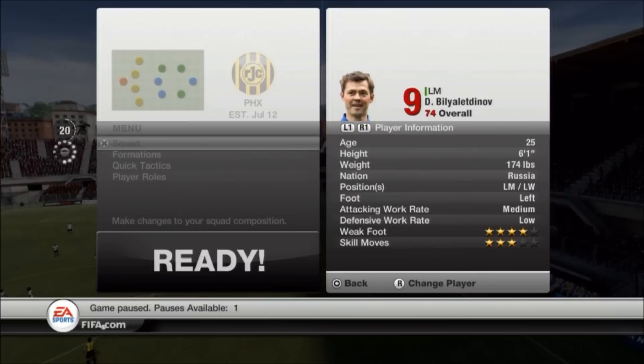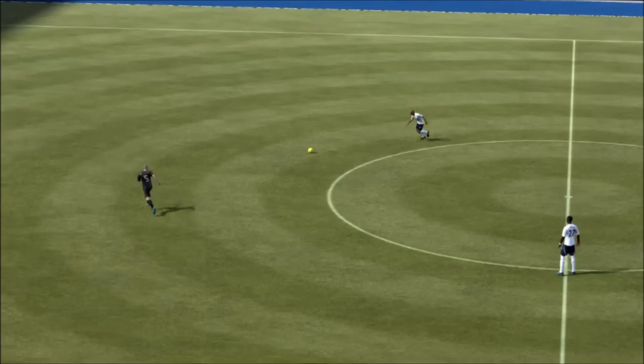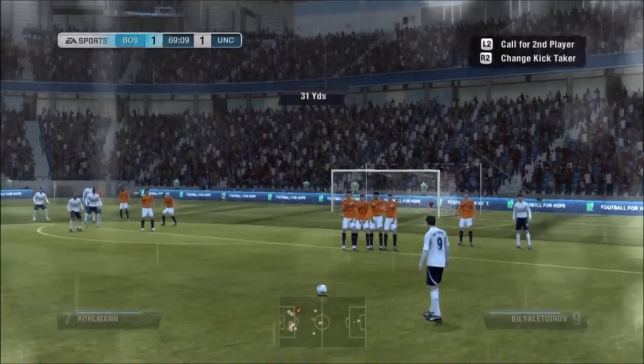He is a silver player. He has a 4-star weak foot, 3-star skill moves, and the reason why he's so special is because this player was taken out of packs back in January when the transfers happened. So the Everton, Barclays Premier League version is not in packs anymore, but right here you're going to see that I scored a bicycle kick with him.